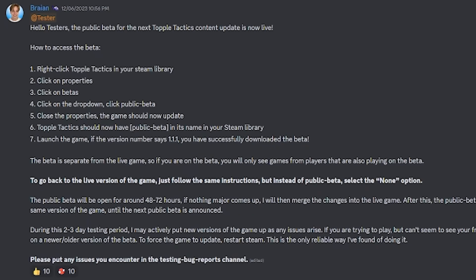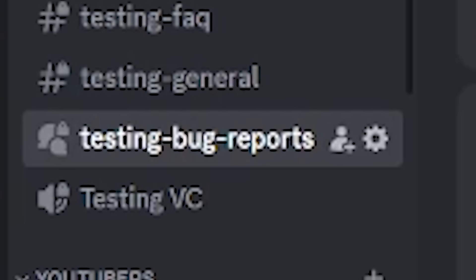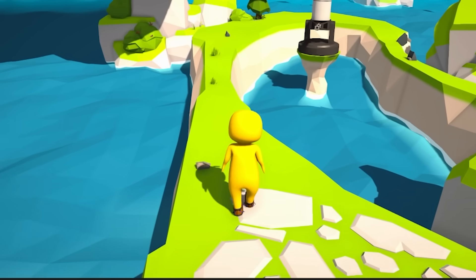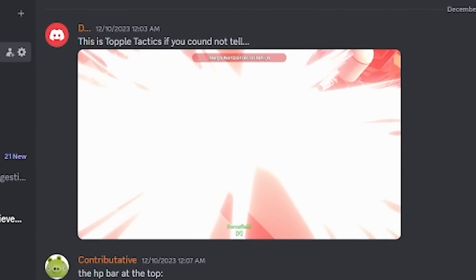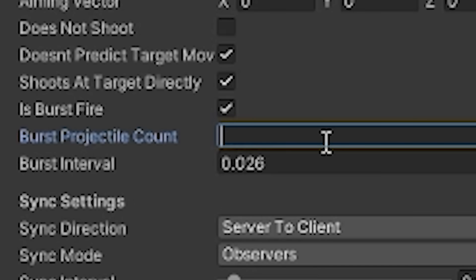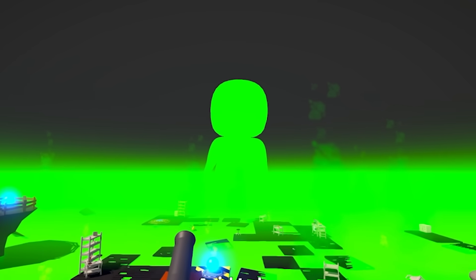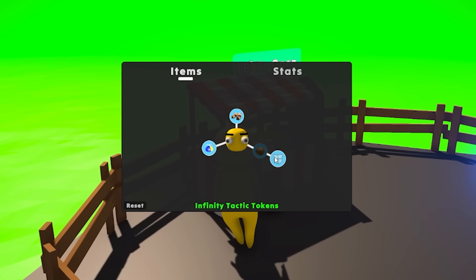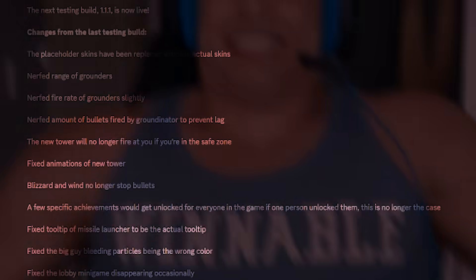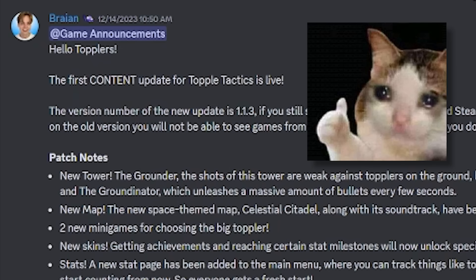I think the update is ready for a beta test. Thankfully there's not too many bugs. Yeah, that was wishful thinking. Apparently I made the grounder a little bit too OP, and people were complaining of lag because of how many bullets it shoots, so I adjusted that accordingly. After I fixed all of that and made sure nothing else broke — which it did, like three times — and I had to re-upload the game to Steam like three times, the update is now live.